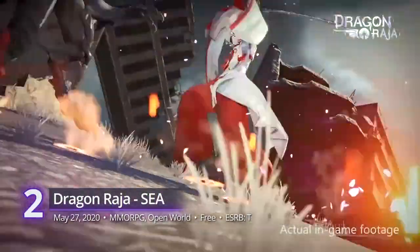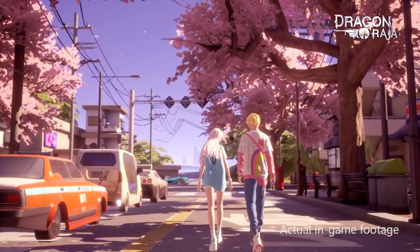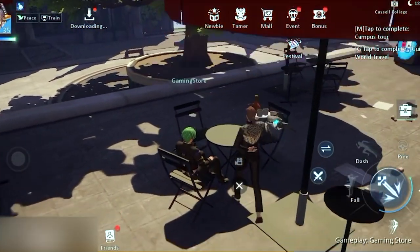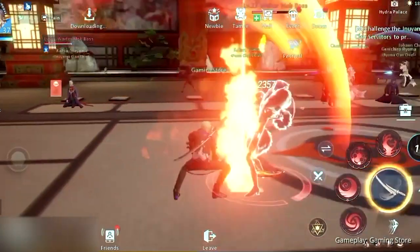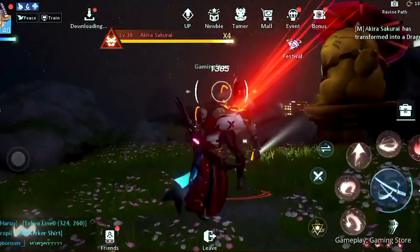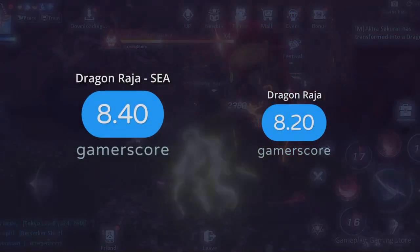2. Dragon Raja Southeast Asia. One of the most anticipated MMORPG titles for mobile. Built on the Unreal Engine 4, this game never had any problems turning heads. On top of that, it also has a curious mix of Eastern and Western influences in its modern fantasy setting. In Dragon Raja, you carve your own path around the open-world environment where your choices affect how the captivating story unfolds. It's not flawless, especially with its seemingly pay-to-win customizations, but it's no doubt one of the most polished MMOs on mobile. An immersive experience, it gets a gamerscore of 8.4.